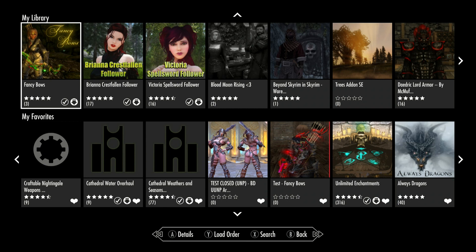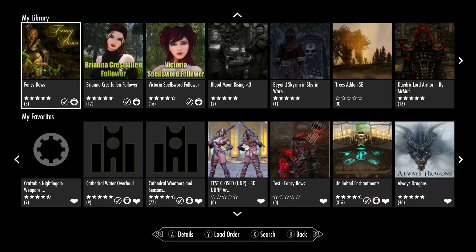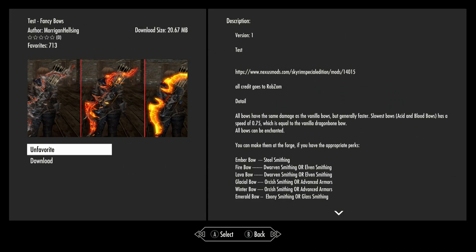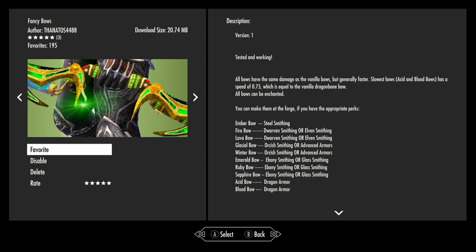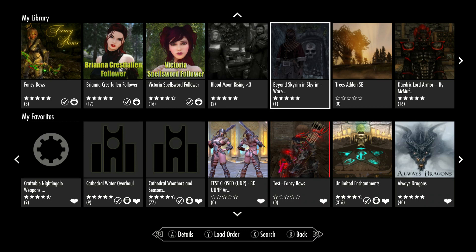There's a new mod that came out — a new port of an old favorite. It's Fancy Bows, which gives you a bunch of different bows. This was ported earlier last year by Morrigan Helsing, but it's buried in Work in Progress and hard to find. This new one is basically the same mod, the same size, and was ported by Thanatos4488. It's not in Work in Progress, so it's easy to find.